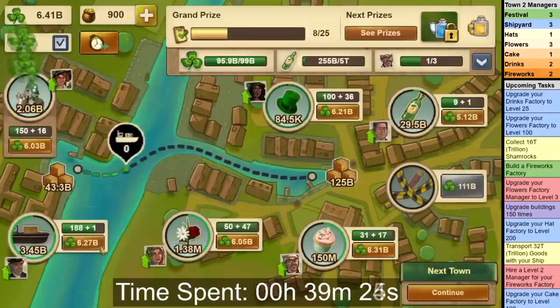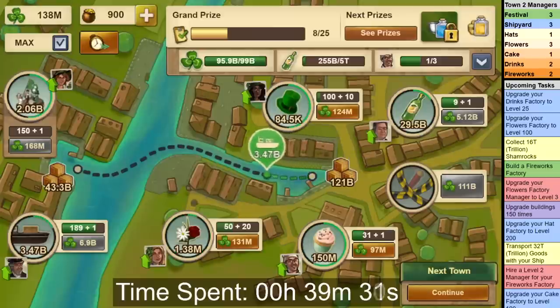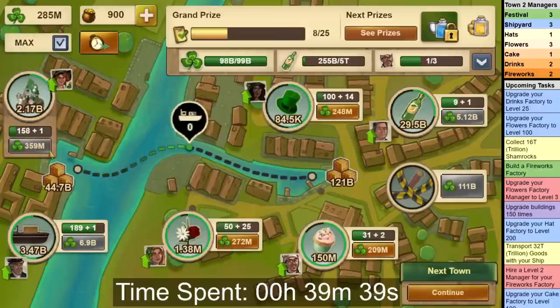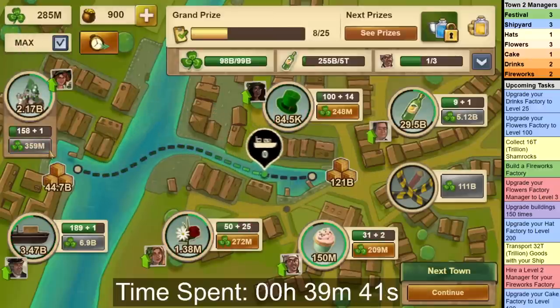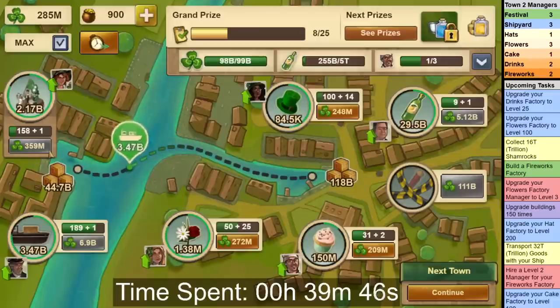That might sound quite strange, but the idea here is that by leveling Shipyard to 189 first, you are able to stockpile Shamrocks on the western side of the river, so that by the time you have leveled Festival to level 200 — which is your next target — it will have a lot of Shamrocks to collect quickly. Level 189 seems to be a sweet spot for the Shipyard: any lower and you won't stockpile enough Shamrocks, and any higher you will stockpile too much, so you don't save any additional time.